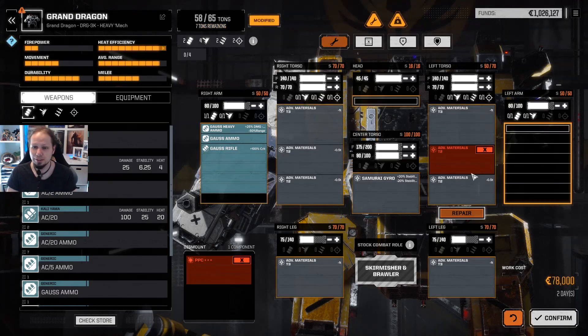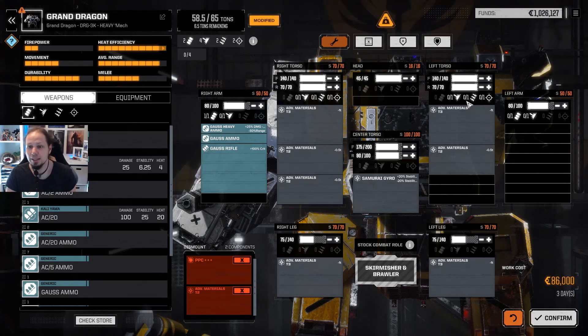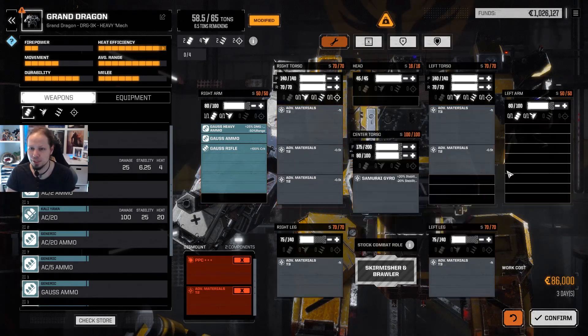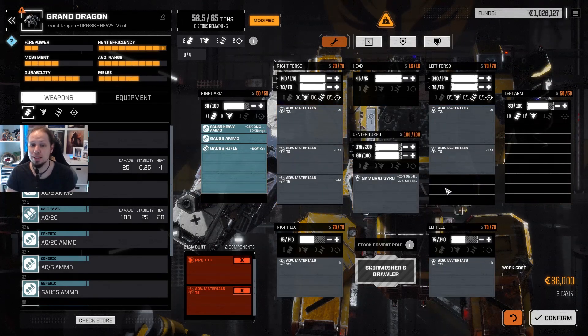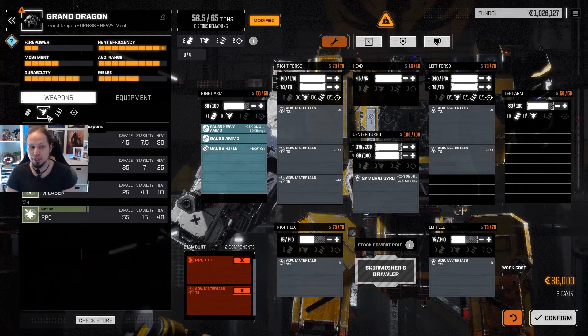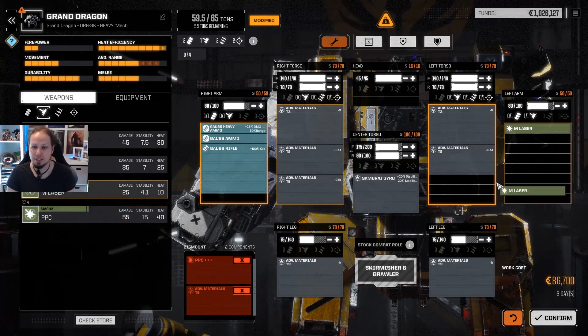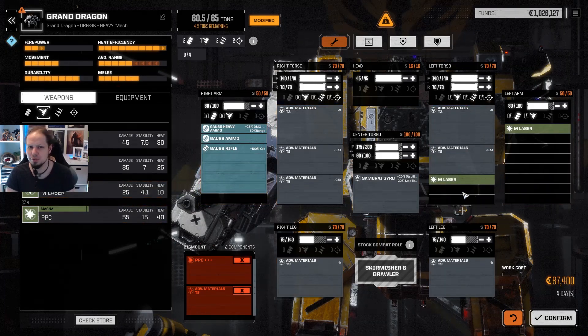I'm gonna refit the Dragon as well. We have the Gauss rifle and advanced materials — take it out. My idea right now is to bring in a bunch of medium lasers. The Gauss plus medium lasers is, for me at the moment, a good idea. I could bring back a PPC, but we just bring in as many medium lasers as we can, which is four, I believe. And then we should be fine.